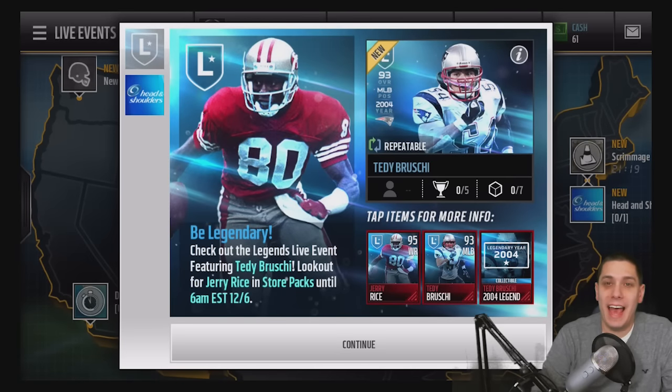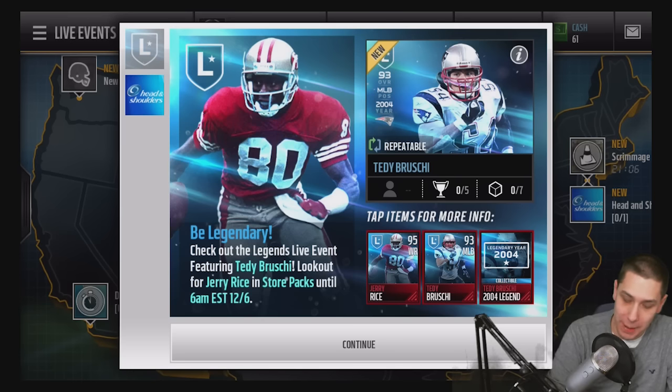Hey, what is going on, guys? CLICKWID here, back with another Madden Mobile video. Today is a Saturday, which means there are brand new legends in the game. We're getting the GOAT — it is Jerry Rice, an absolute freaking beast at 95 overall. There's also a 93 Teddy Bruschi you can do. It's the live event legend for the week.